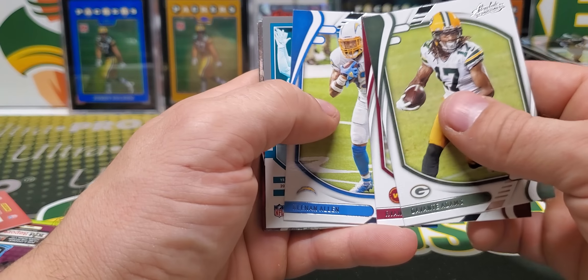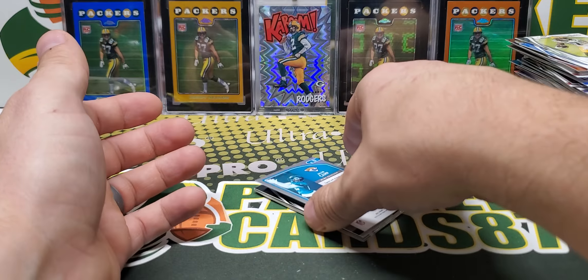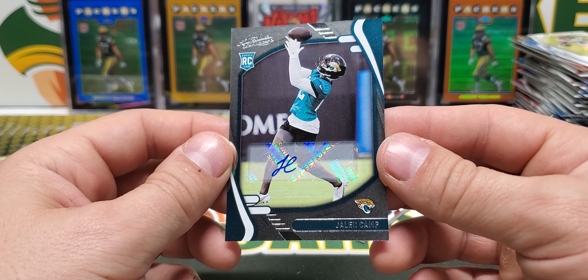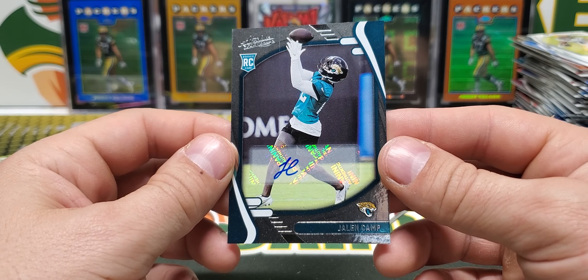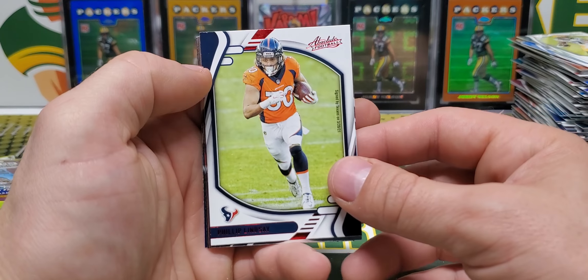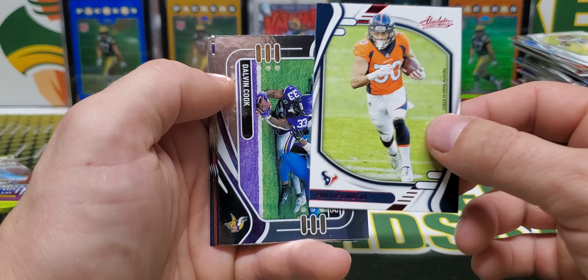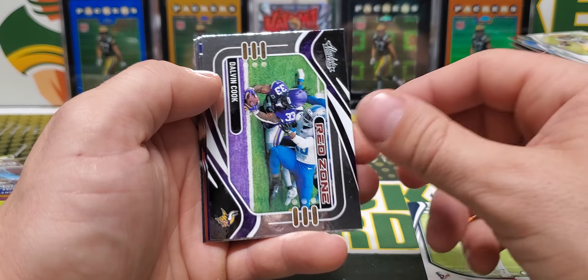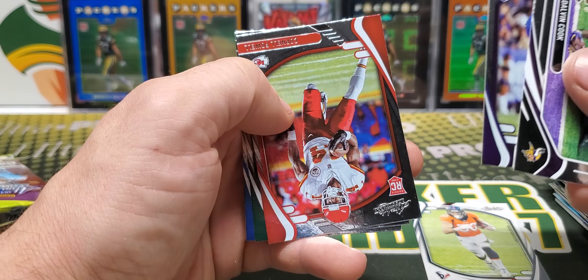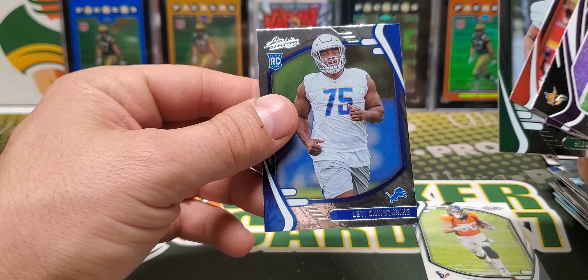Here should be our autograph — Jalen Camp. I'm going to go ahead and say that this would probably be roughly an average mega box for most people. Some people are going to hit big out of them. Phillip Lindsey red, Dalvin Cook red zone. Final rookies are Atwell, Corral Powell, Barry Tucker, and Levi Onwuzerki.